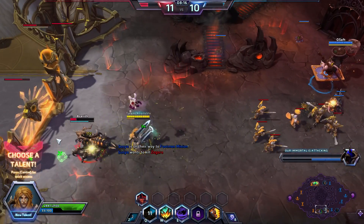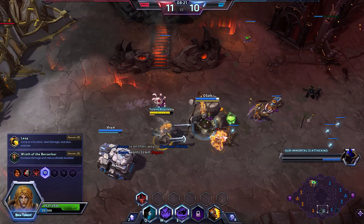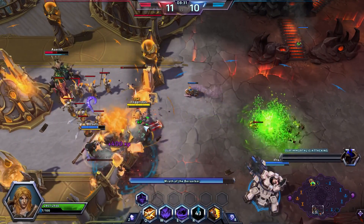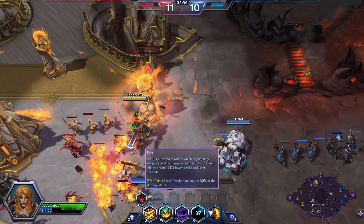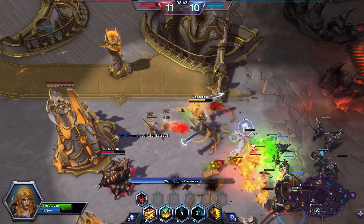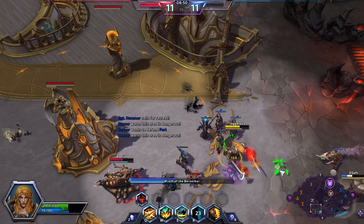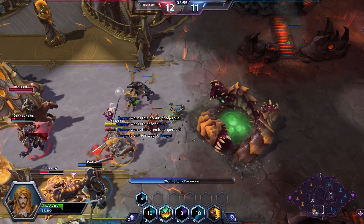I'm going to come bot and try to kill Zagara — Zagara is not mobile. She ran away instinctively. Hammer should have been paying attention and attacked her. We're going to grab Wrath of the Berserker as our ultimate. What it does is give me attack damage, reduce duration of silences and slows, and it lasts longer the more damage I do. There's a bar at the bottom going down, but because I'm hitting things it's not going down — it's now on a 30-second cooldown.